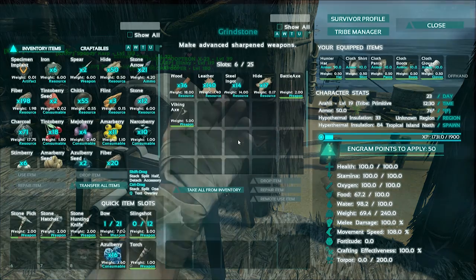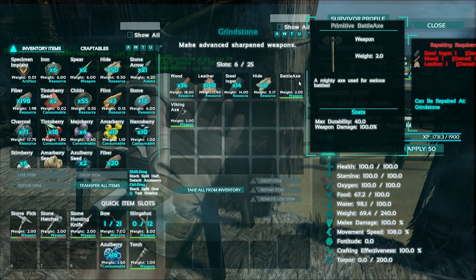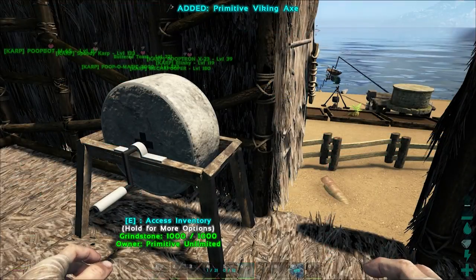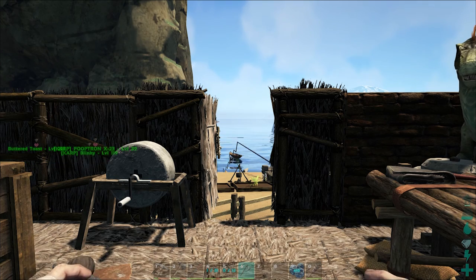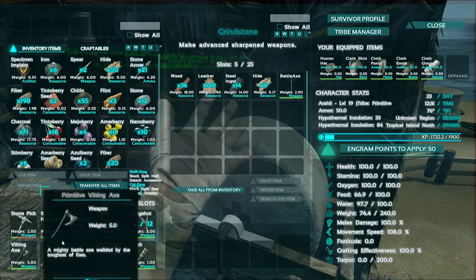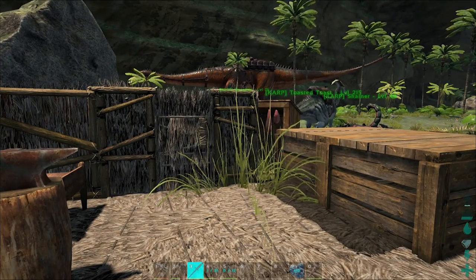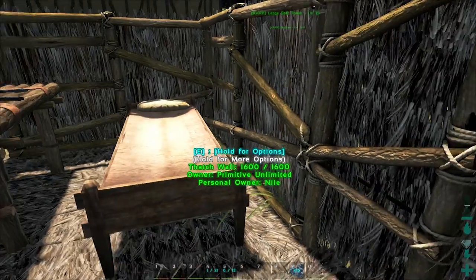This is a grindstone — make advanced sharpened weapons. Oh, a battle axe — that's pretty cool. Ooh, a viking axe looks nice. Let's look at that — we'll put it back. I apparently can't get it out, and I don't know if that means I'm using something incorrectly or if something's broken. That's actually the same issue I had with the hunting knife — I have it selected in slot 3 but nothing's happening.